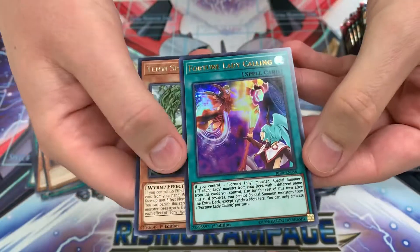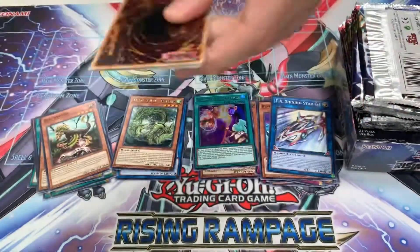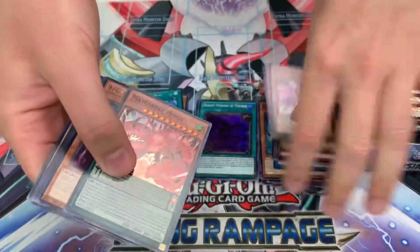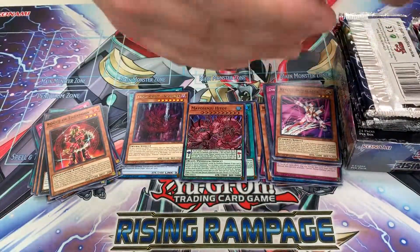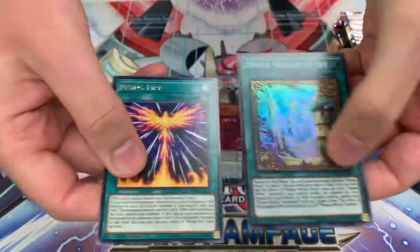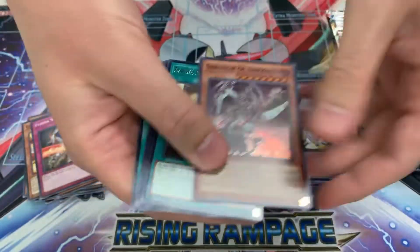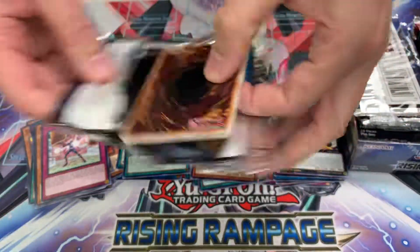We got our first ultra rare — a Fortune Lady Collie. Hope everybody had a good time at their sneak peeks last weekend. Let us know in the comments if you opened anything awesome or if there was a card you were looking for. Apparently this set has Prismatic Secret Rares. I haven't seen one, but they are super expensive online. It'll be cool to open one — I want to see what they look like.